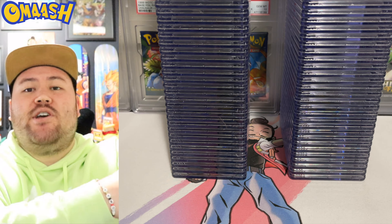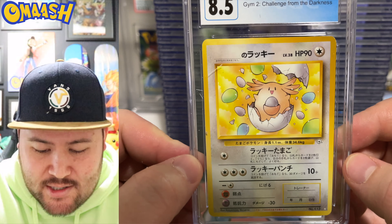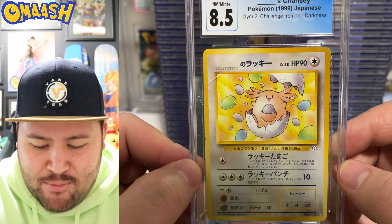Dark Hypno, first edition non-holo, 7.5. Sick card — we're getting mesmerized right there. We know what this one is, there's a little something right there, but let's see what we got. An 8, which is pretty good for a little dent in the back like that. And I see a nice big swirl right in the middle. This card is too good.